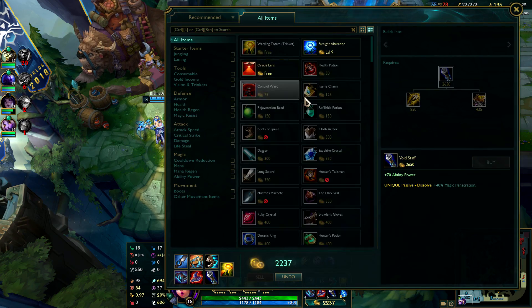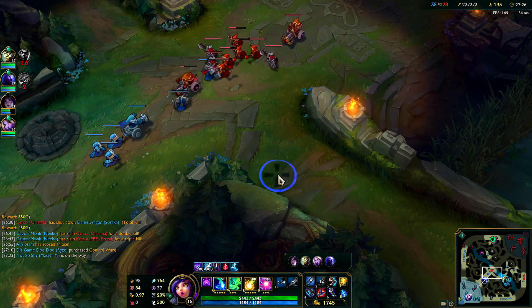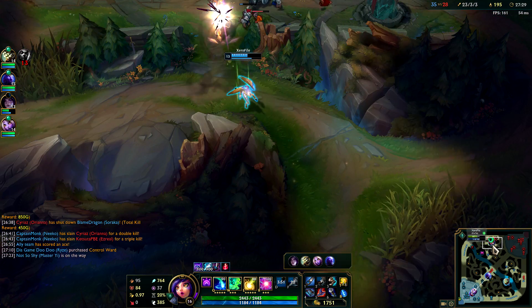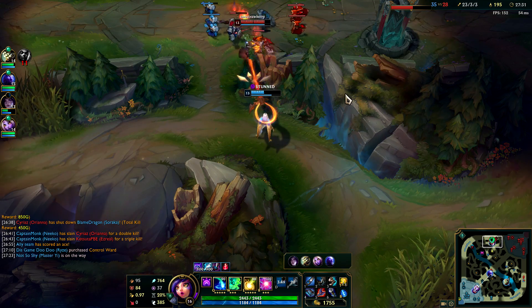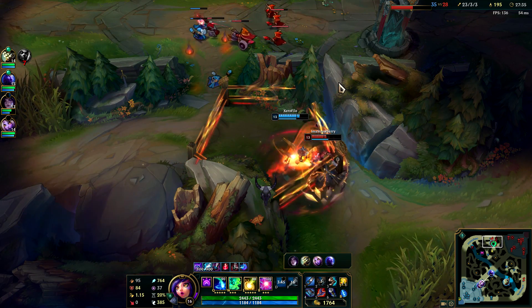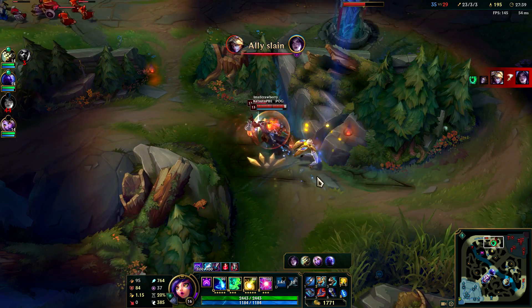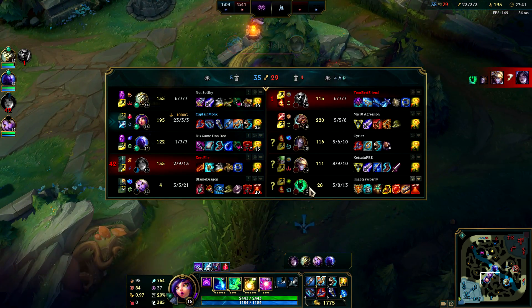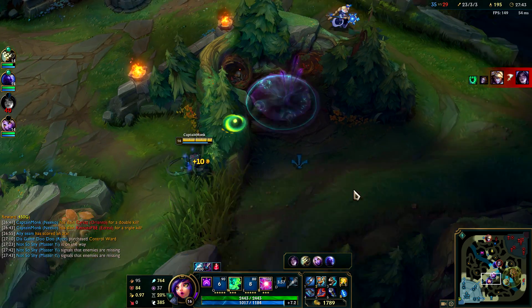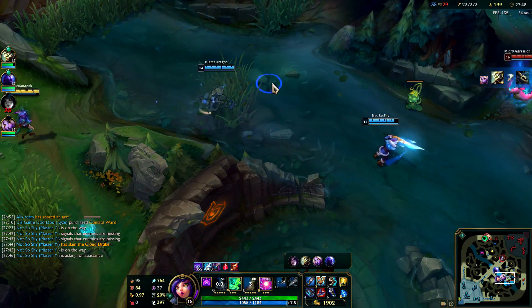I guess I'll just get an elixir for now, but I'm probably going to replace my spell pen boots with something sweet. Kaiza's in some trouble — the Thresh ult's going to hurt, but Soraka ult's really going to help. The auto attacks are coming through, breaking her gradually. Everyone collapses on her and the Raptor camp is gone before I could even blink.